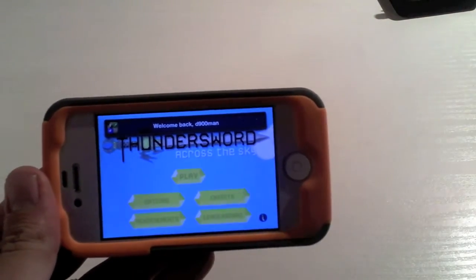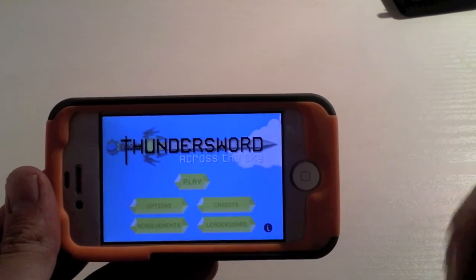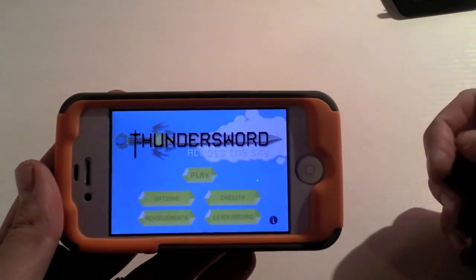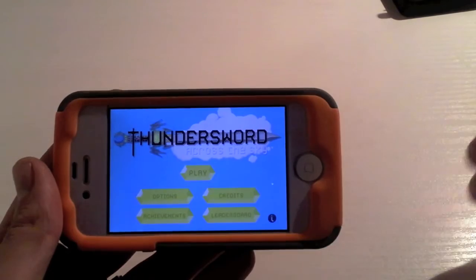The whole point of this game is when your player throws his sword across the sky, it's to miss certain objects and collect certain gems. It is capable of working with Game Center, so you can post your high scores up there and let your friends try and beat them.